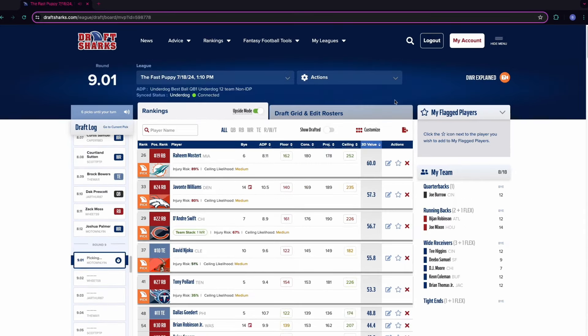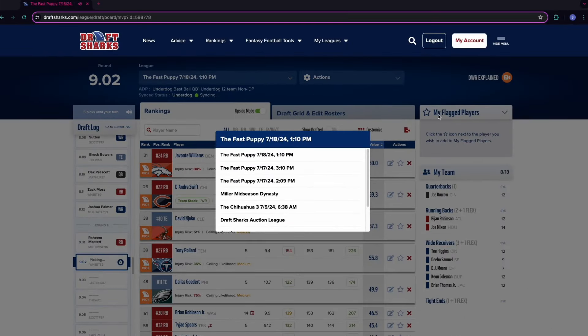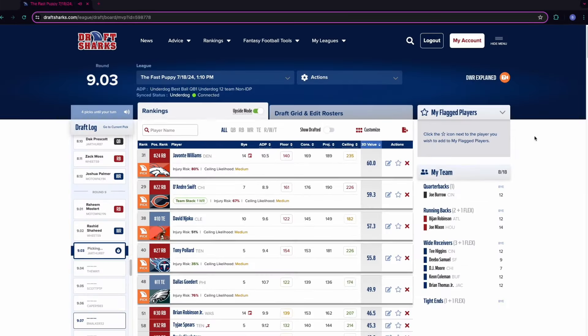From the league dropdown at the top, you can quickly swap between your synced or manual leagues. We know you might have one or maybe a hundred leagues, and we want you to be able to get to them quickly.